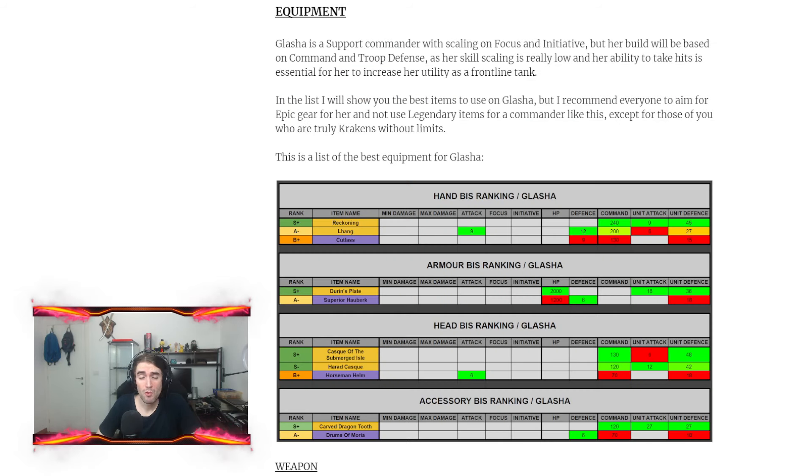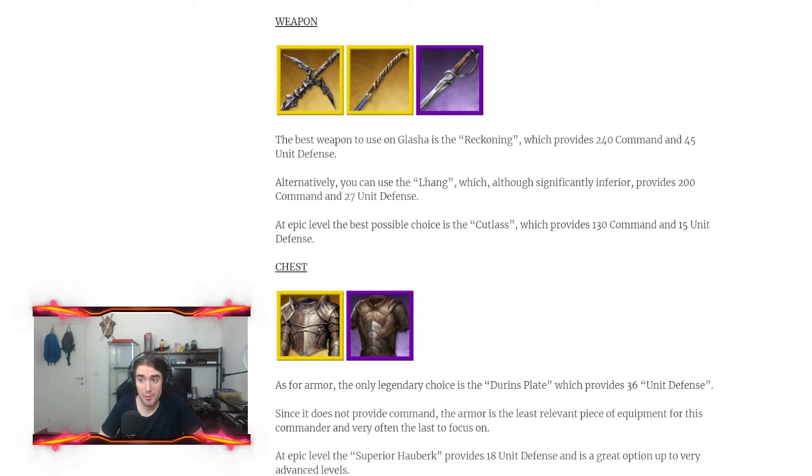Talking about equipment, Glacia is a support that has focus and initiative scaling on skills, but we don't care about that — on Glacia we need command and troop defense. For the weapon, we want the Reckoning which provides 240 command and 45 unit defense. As an alternative you can run the Leng which provides 200 command and 27 unit defense. At epic level I suggest the Catalyst, which provides 130 command and 15 unit defense.